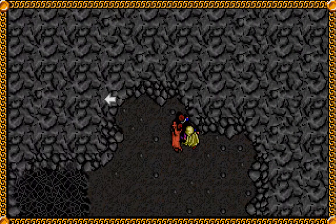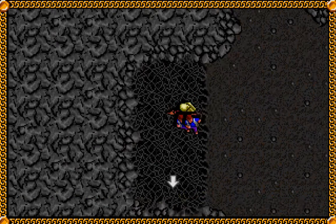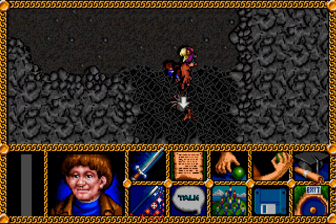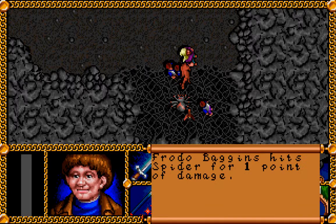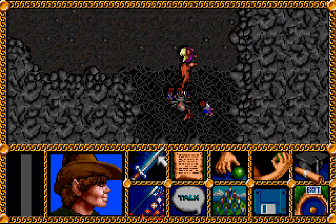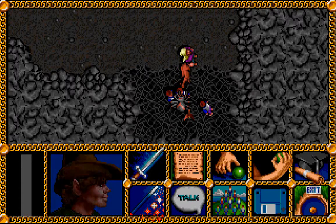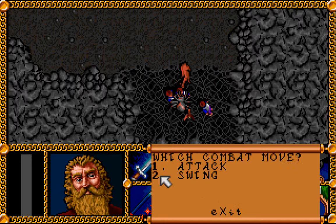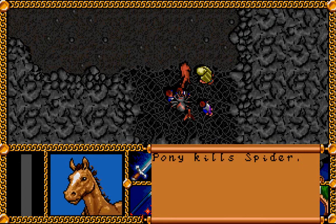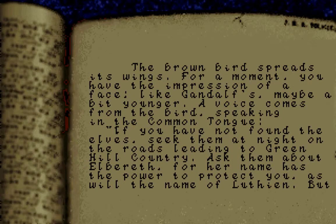I guess we'll have to see if there's anything of value or use that we can find in this cave. It just seems to be telling us there's an opening in the roof. And here we have our second spider. With the additions to our party that we've made — Drew with his big trusty axe — I'm sure we can bring the spider down no problem. The brown bird spreads its wings. For a moment, you have the impression of a face, like Gandalf's, maybe a bit younger.